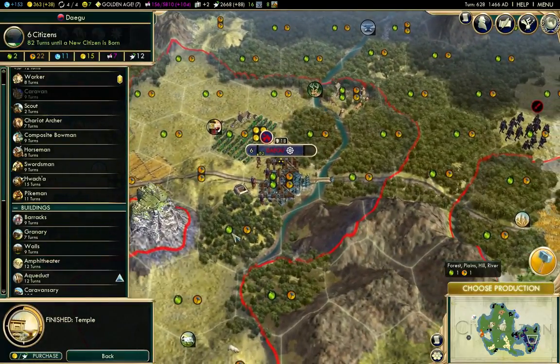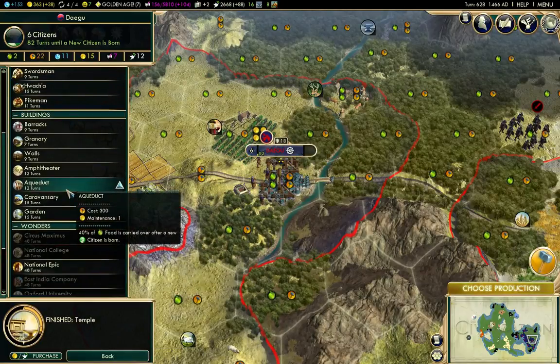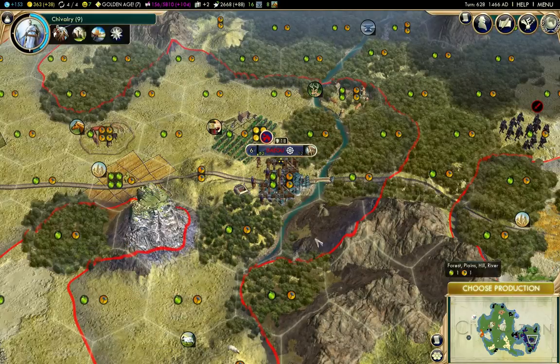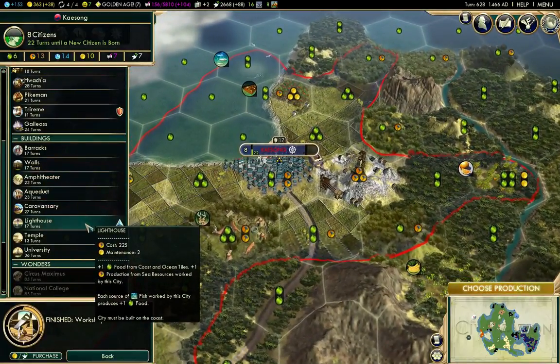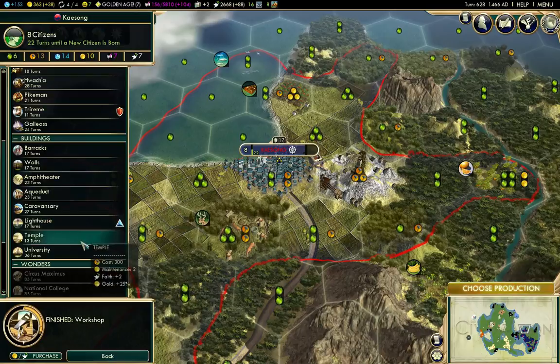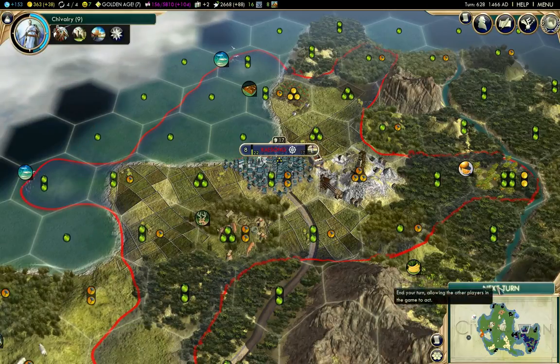What have I got here? I finished building a temple there. Yeah, I think an aqueduct would be a good idea there. I think the lighthouse is smart there. You may notice I often build something that's suggested by the advisors, but I don't always.